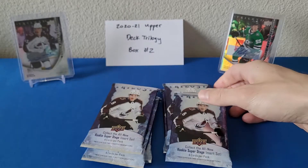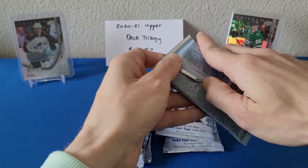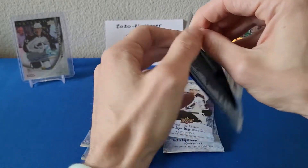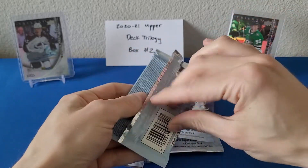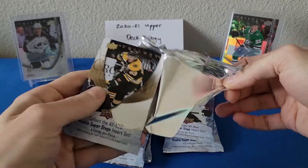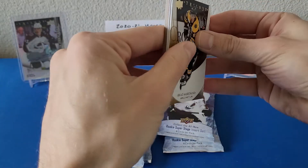Six packs, four cards per pack. We're expecting at least one auto per box — if you're lucky you might even get two. We pulled that awesome bull environment in the first box. Thomas Harley on the right was just a card I actually purchased for very cheap.